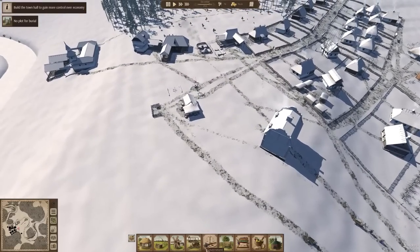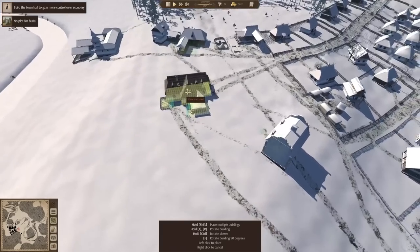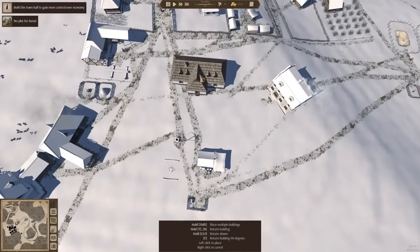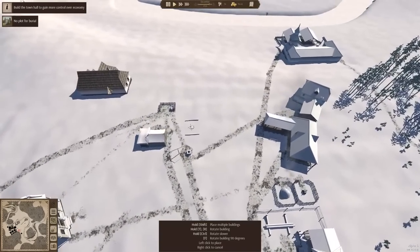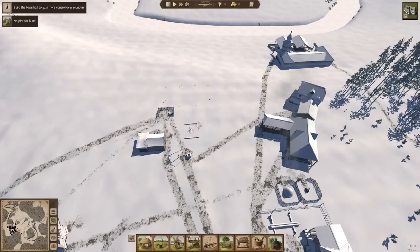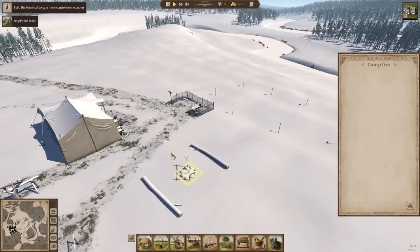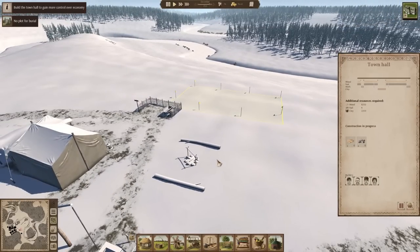So in keeping with that, we're going to go ahead and probably do the town hall first, see if I can find a good spot for this that's not going to be completely ridiculous. I do like the idea of having this kind of centrally located, so I'm probably going to go ahead and just stick this right about here. I like to keep the campfire and not get rid of it, because that is something that's not allowed to be built again once it's demolished.